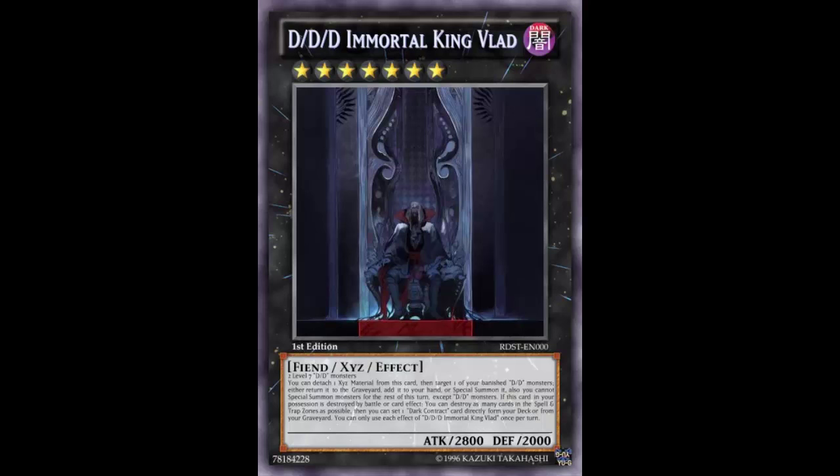The first effect: you can detach one XYZ material from this card, then target one of your banished DD monsters and either return it to the graveyard, add it to your hand, or special summon it. You can still summon monsters for the rest of the turn, except DD monsters — which is totally fine.